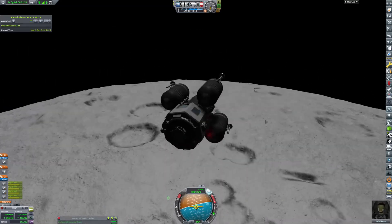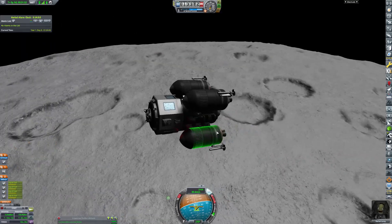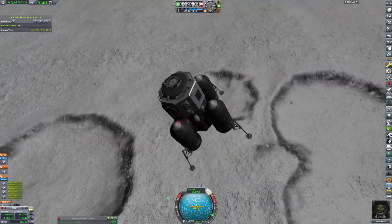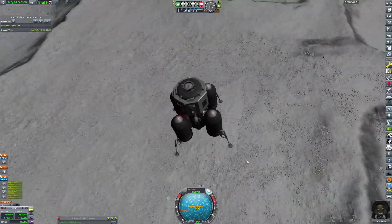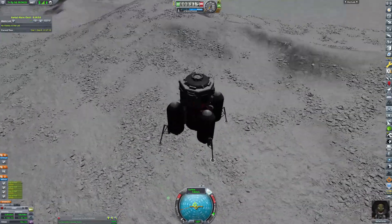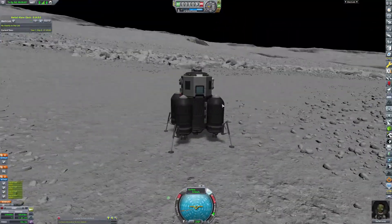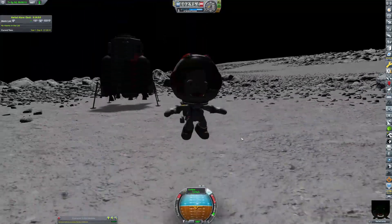Here we are coming in very, very quickly, but I did have to slow it down just a little bit so we could get a better landing position. Here we are coming in very closely to the surface — well, not very closely, but slowly descending. And like that, we have our first touchdown.